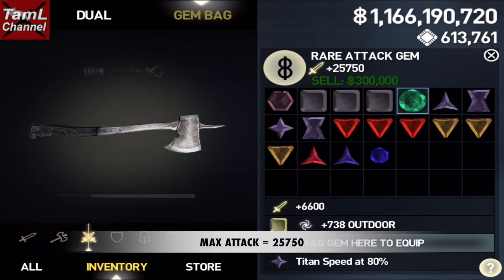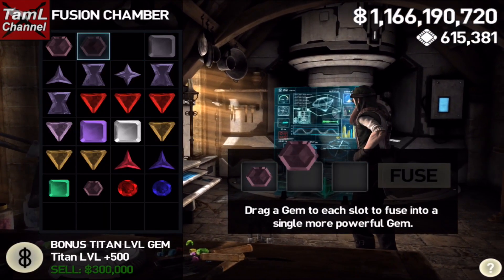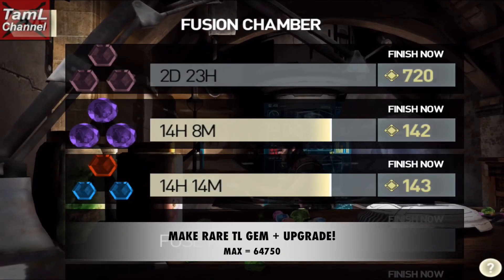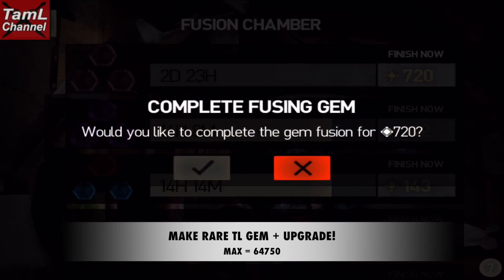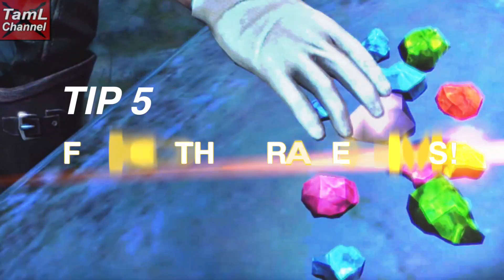You can also make and upgrade titan level gems up to a maximum of 64,750 — I've got a video on how to do that as well. My last tip is fusing other rare gems, and that's the bonus combo minus one gem.